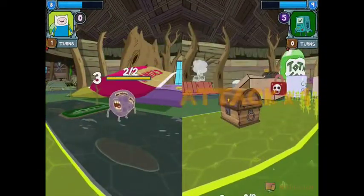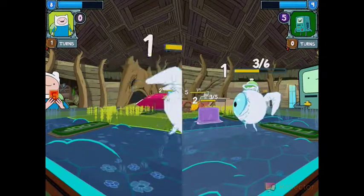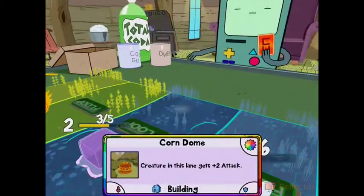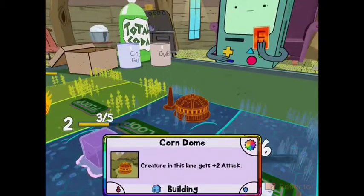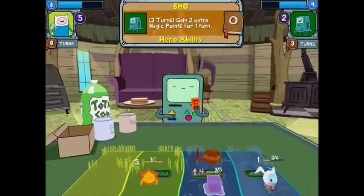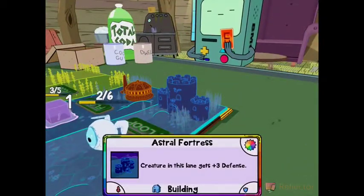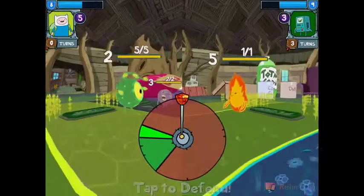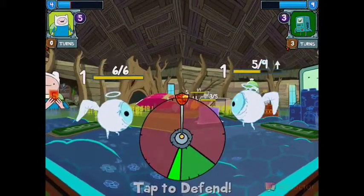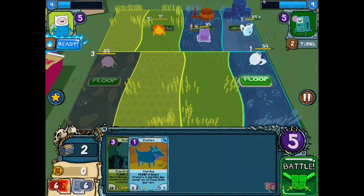I'll just get rid of him. Oh, he doesn't summon something into the swamp — oh wait, he's gonna have to summon something into the swamp. Damn, he's gonna summon something into the swamp. Just what I didn't want. Hopefully he just won't summon something into the swamp. Okay, maybe he can summon a spell — any spell. So he still has two... Yes! No, that's BMO power. Oh yeah, that's the card that Finn holds. Yes! I'm fine with that. I'm gonna take a lot of damage, but who cares?